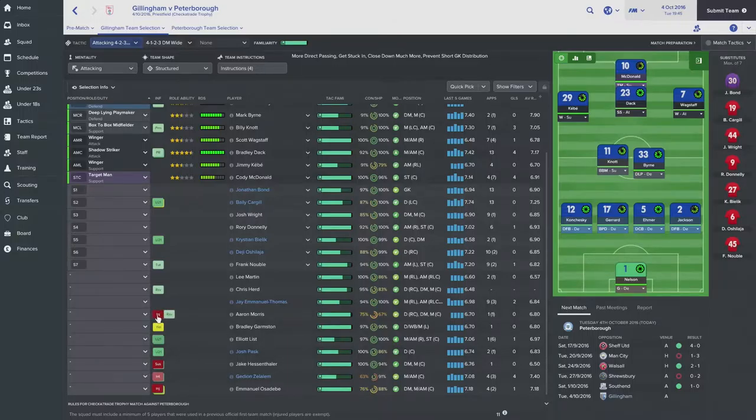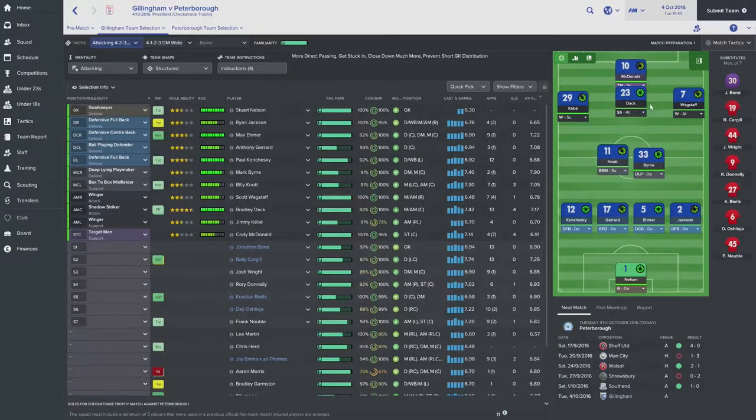A quick update on injuries picked up during this episode. Emmanuel Osedebi, who'd be a great choice in centre of the park, is going to be out for another two weeks. More seriously, Aaron Morris — who was playing on the right side of defence — picked up a very nasty injury and is going to be out between seven and nine months with damaged cruciate ligaments, pretty much out for the rest of the season. It's gutting because he could have made a big contribution with all the different roles he can play.